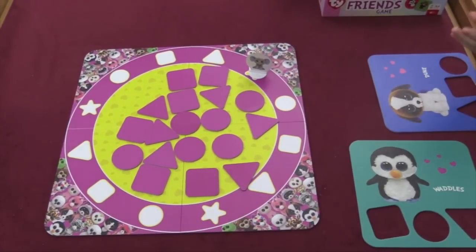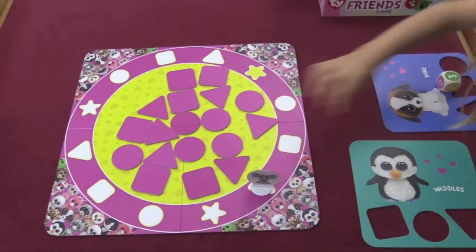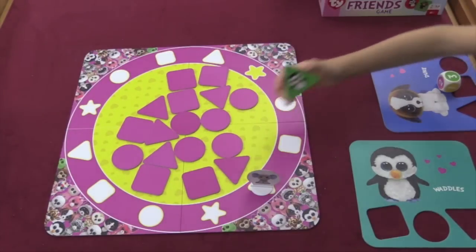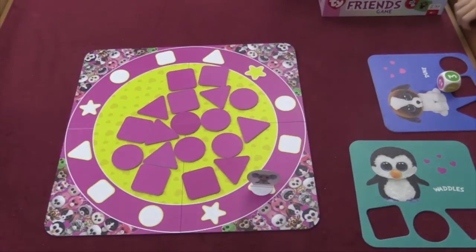So Ruby will roll the die and she rolls a three, so she'll move the elephant three spaces clockwise. That means she draws a triangle and she's looking for her color. So pick a triangle, see if you get a blue. No, that's not mine.